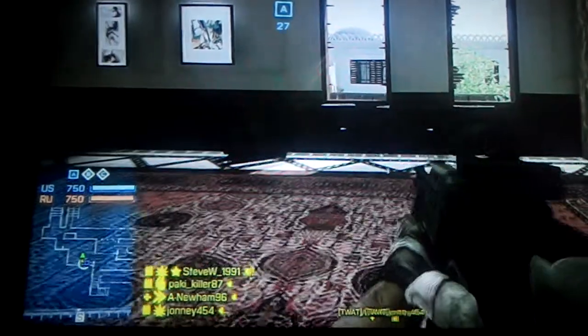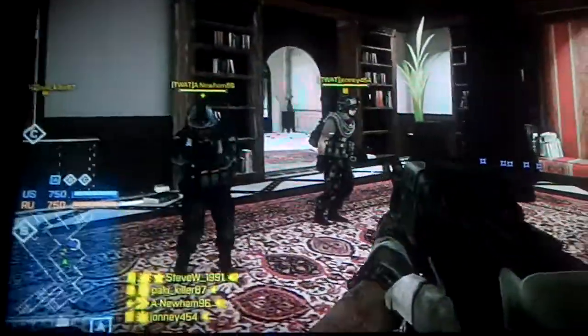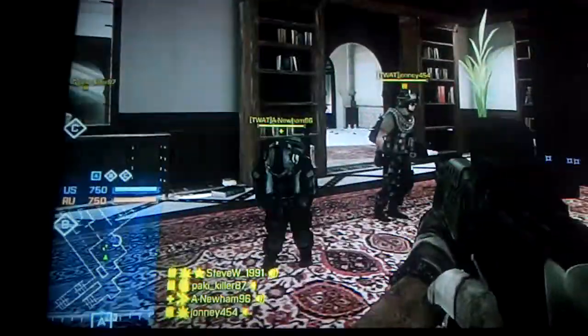Hello and welcome to Steve and Alan's glitches and hiding spots. As you can see we are on Donya Fortress. We are playing a game of hide and seek. Unfortunately I found these two, Ginge and Johnny, but we can't seem to find P.K. He's gone into hiding somewhere.